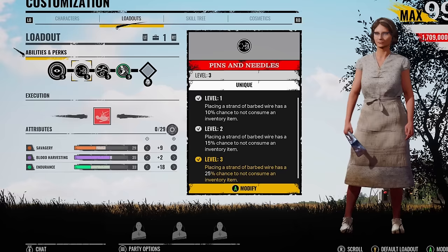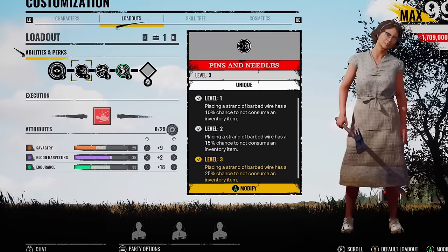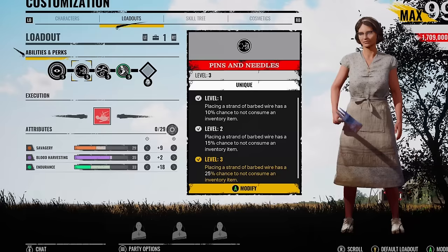It also depends on the victims. If they're really sweaty and good at rushing the game, you're going to have no time to get value out of this perk. But maybe if Leatherface picks one of them off early game, or they're just taking ages and playing campier, you can get value out of the perk 100%. There was even a game I played on Gas Station where I had every single gap spot filled. The perk's really 50-50 on how much value you'll get out of it.